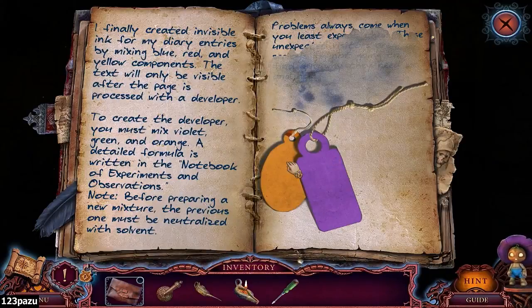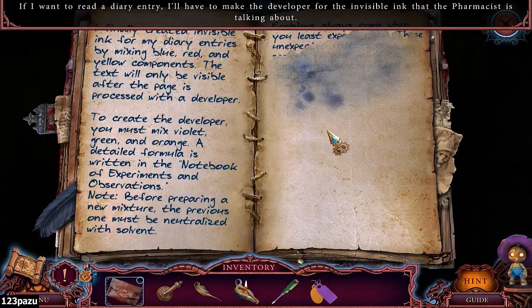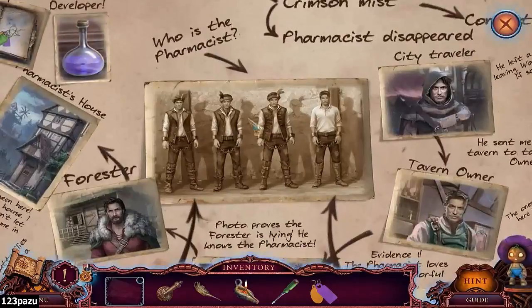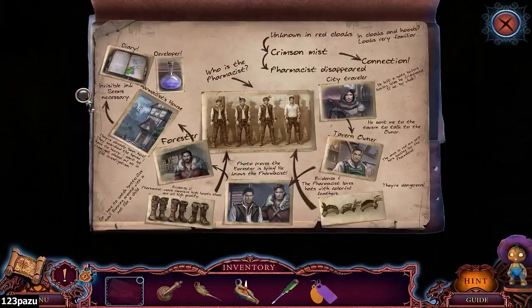Before preparing a new mixture, the previous one must be neutralized with solvents. Problems always come when you least expect them. So I need the developer of the invisible ink - need to make it myself. Invisible ink seems necessary.